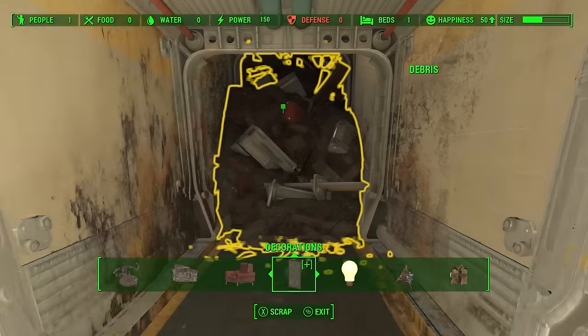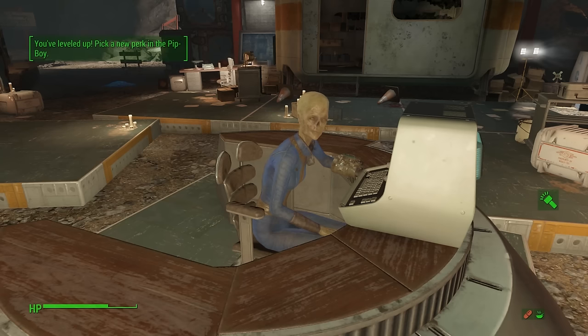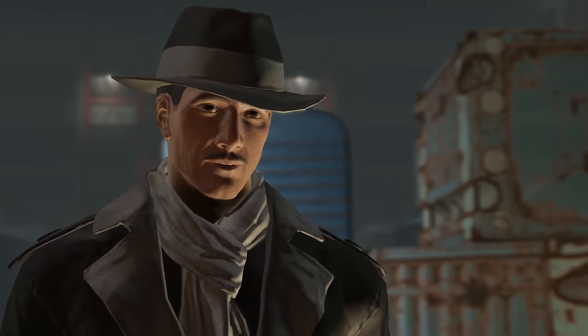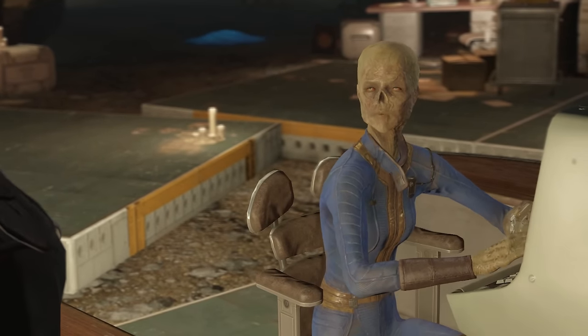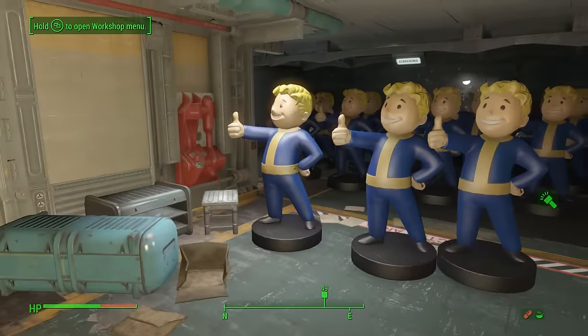Once the raiders are taken care of, it's clear that a lot of Vault-88 has caved in, trapping the overseer behind walls of rubble. I won't spoil too much more, but as you can see, the DLC is a bit more involved than the other Workshop DLC. This DLC gives you actual quests and new characters to chat to and experiment on, in addition to new crafting options and giant vault boy statues. About time, Bethesda.